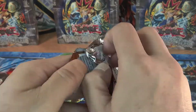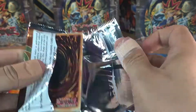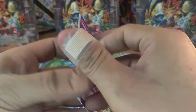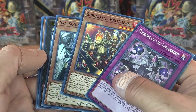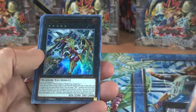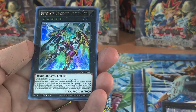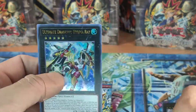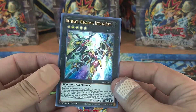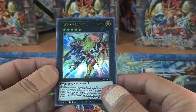Okay, third one - another ultra rare if I'm not mistaken. Oh, I already saw it - Ultimate Draconic Utopia Ray. I know it's one of the cheapest ultra rares, but come on, it's Utopia - you can't go wrong with that.